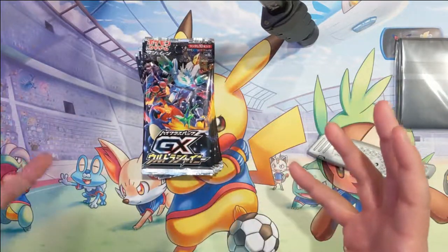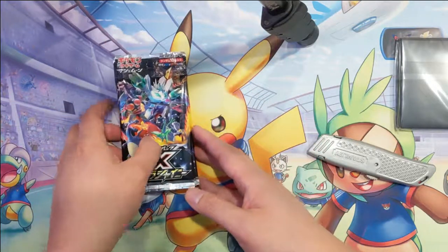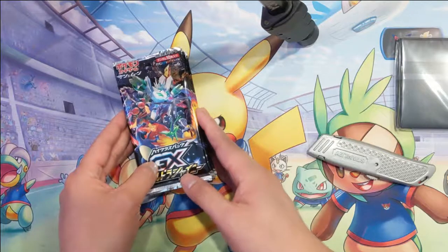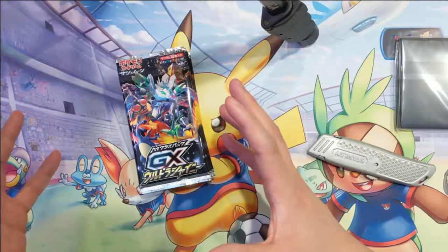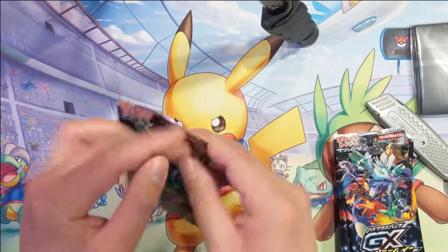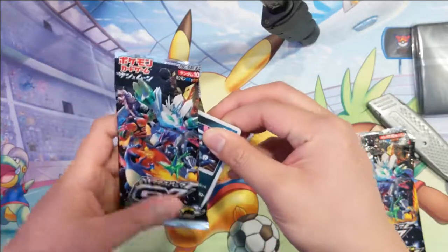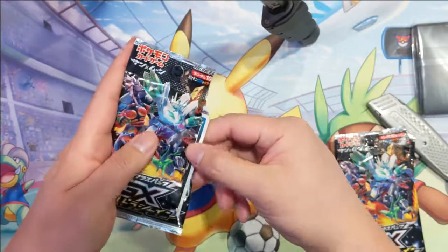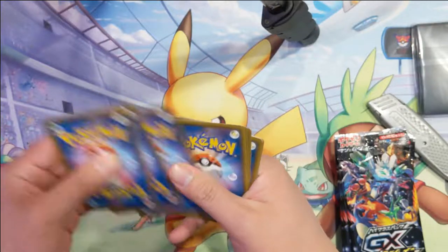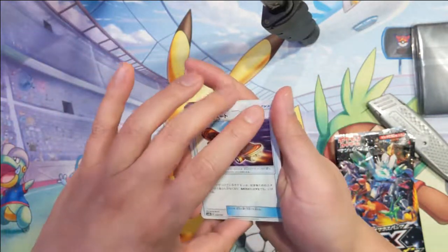These boxes have 10 packs and they are really stacked — I think they each have at least one GX. In addition to that there's a shadow foil, and you will get two SRs and one SSR per box. Typically the SR is just the shiny non-GX, and then the SSR is the GX shiny variant. One interesting thing about these boxes is that you're kind of guaranteed those ratios when you're opening.